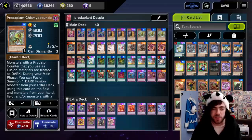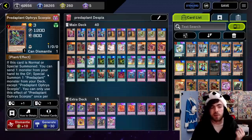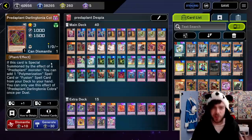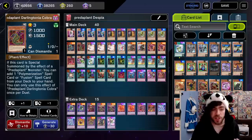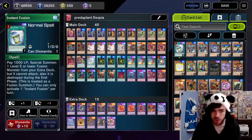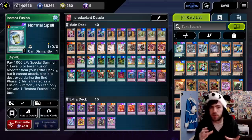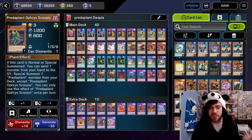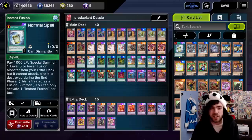Next up we have Scorpio, which is simple — if it's normal or special summoned, you can send one monster from your hand to the graveyard and special summon one PredaPlant monster straight from your deck. This card has a lot of synergy, especially when using things like your Sundew, because you can bring it out from the deck and go into a fusion play, or summon out your Cobra. If Cobra is special summoned by the effect of a PredaPlant monster, you can add one polymerization spell or fusion spell from your deck to your hand — which means it can search Superpoly, Branded Fusion, or Instant Fusion, which in this decklist is a one-card gigaboard.